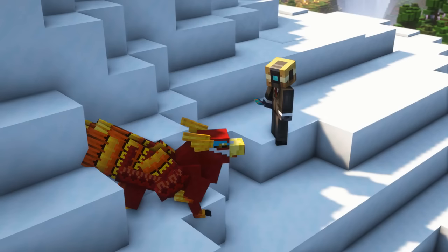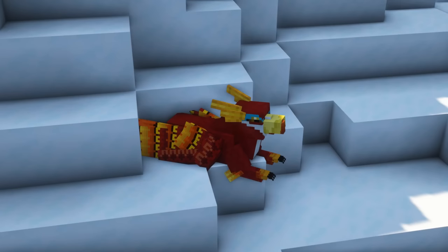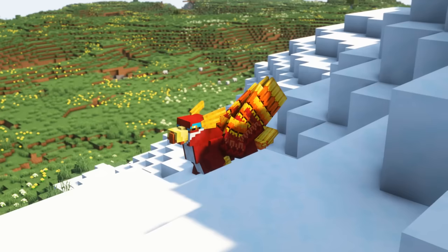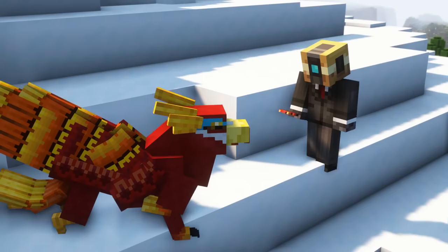If a baby mount is given a warped fungus before it grows up, it will grow into a miniature mount. These mounts cannot be ridden but are otherwise the same as their normal larger versions. You can cancel the mini effect by feeding a baby mount a crimson fungus before it grows up.